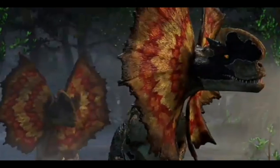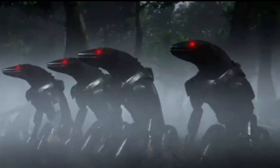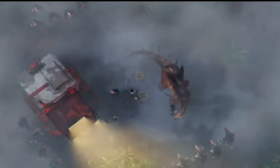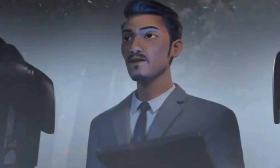Brooklyn arrives with the others in a snow truck and scares the Dilos away, then a horde of Brad Xs surround the campers led by Cash and Kenji's dad, the president of Manticorp. And that's where it ends.